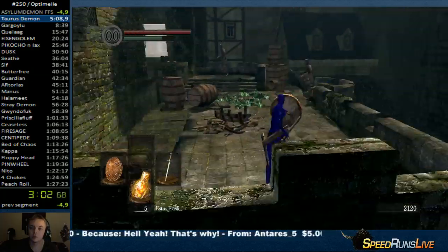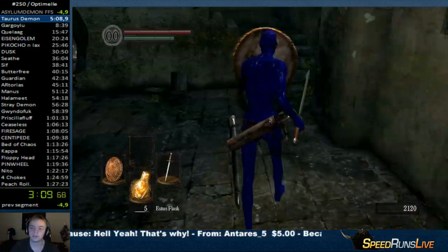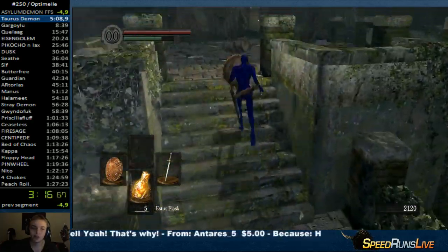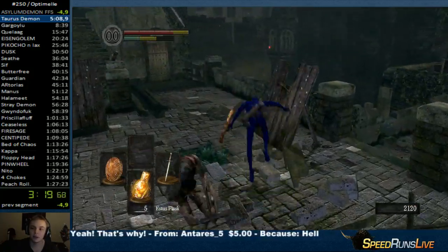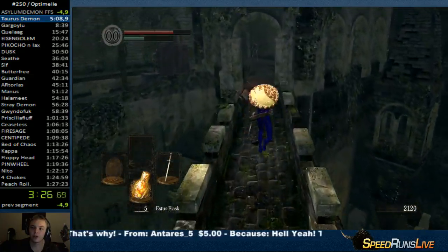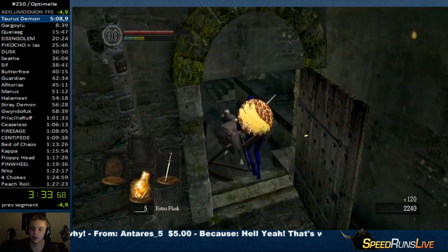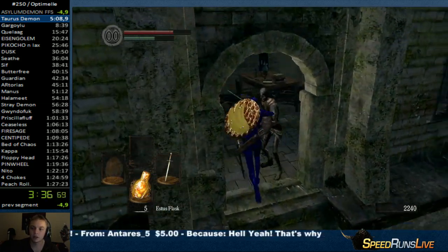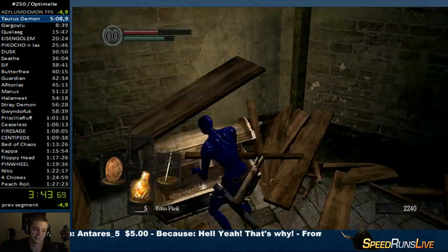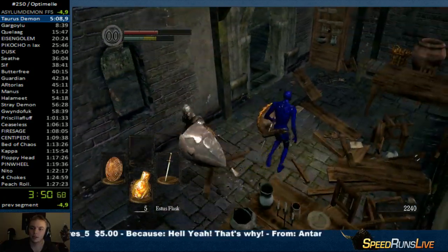Run up here — oh there's more guys, I'm not gonna kill them. Another fog gate, maybe there's another boss here. Doesn't look like a boss. Oh, a dragon! I just rolled straight through his foot — is that supposed to be able to do that? Okay, there's hollows here and a door close to my left. I'm gonna kill these guys. And there's a chest here with black firebombs.